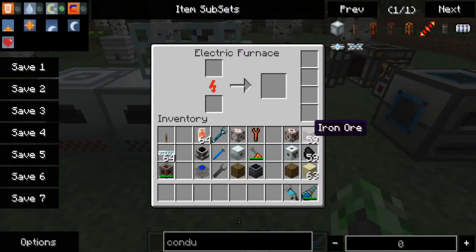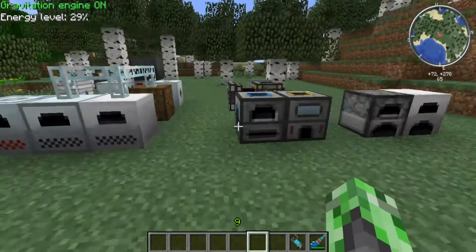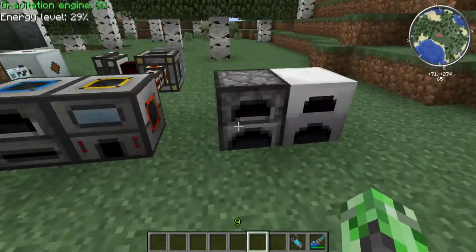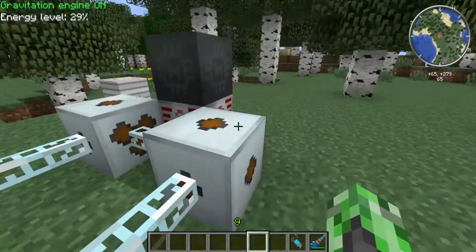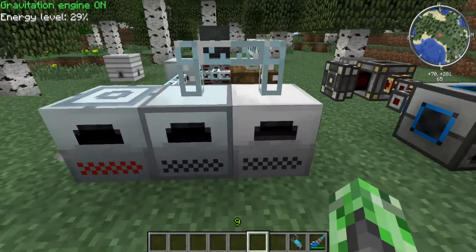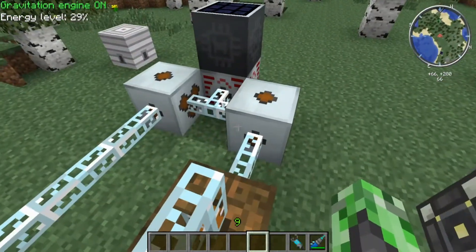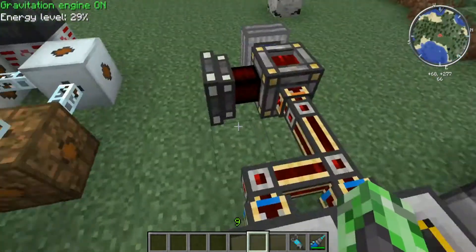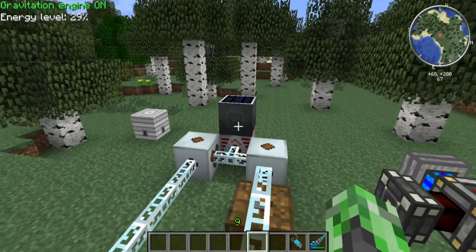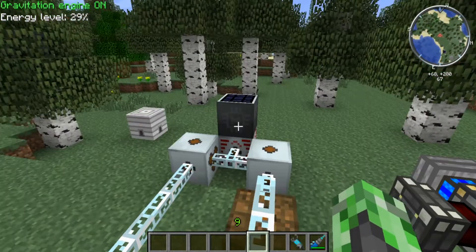This doesn't require any coal — just go ahead and toss in an iron ore on top, and we'll see the speed. And here's our iron ingot. It's similar to the iron furnace, but a little faster. The benefit to this one is that it uses no coal whatsoever — it uses plain power being received by this solar panel, which runs on the power of the sun. There are also generators you can use to power it with lava, coal, or other things, but solar panels are the best way to go about it, in my opinion.